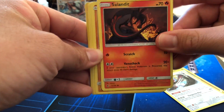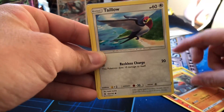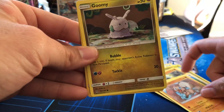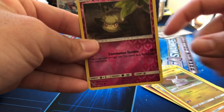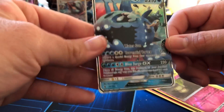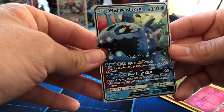Alright — Alolan Nosepass, a Taillow, Rockruff, a Goomy — same one again — and a reverse holo Cottonee.